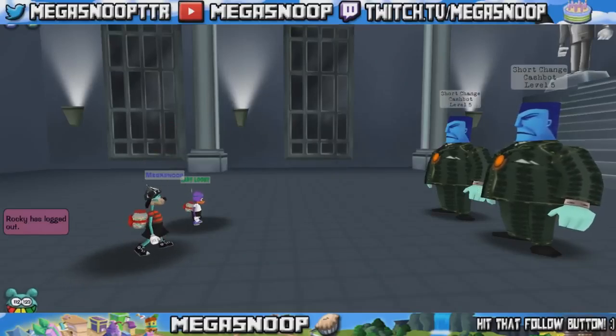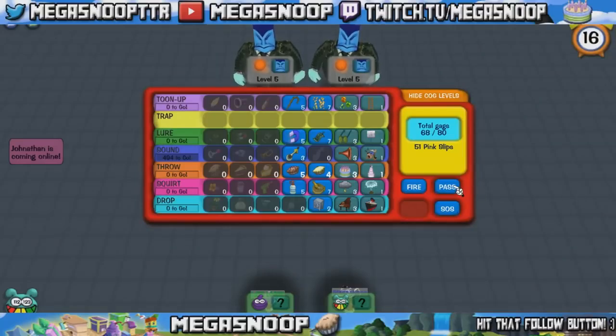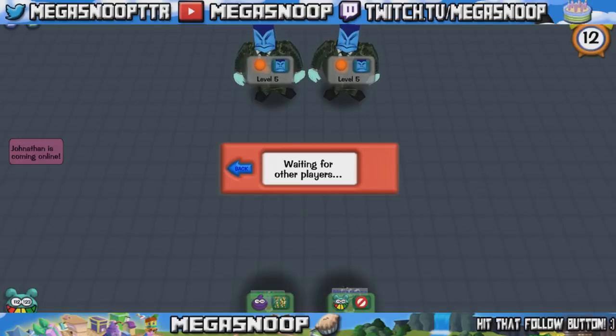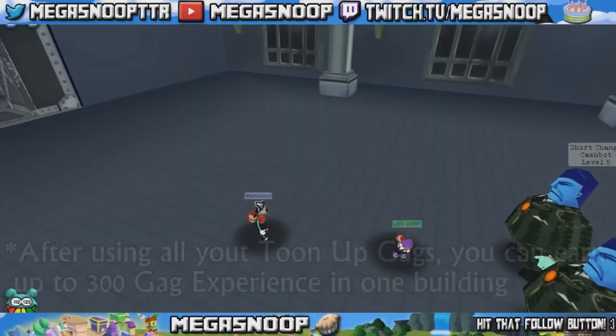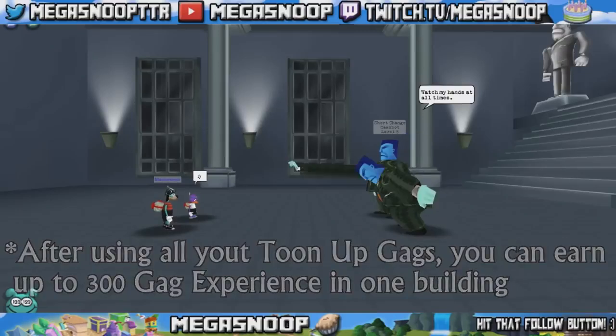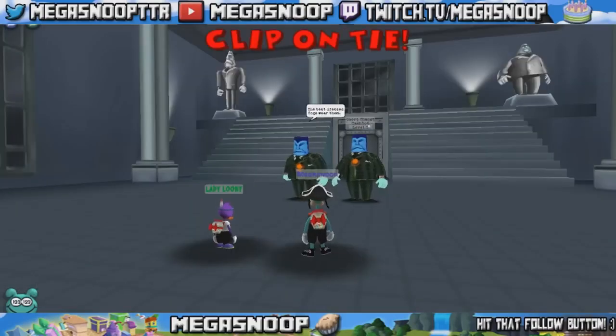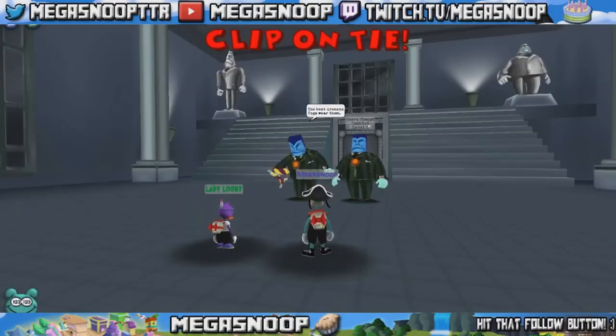Pass. Let yourself get hit, let your friend get hit, and then on the next turn tune each other up. Then get hit again, tune each other up, and repeat this process until you either run out of tune-up or you hit the max 300 experience that you can get for the building. If you don't get hit, just don't attack — pass, and wait till you do get hit. Although it is boring, by doing this you can almost guarantee that you get 300 tune-up experience each building.